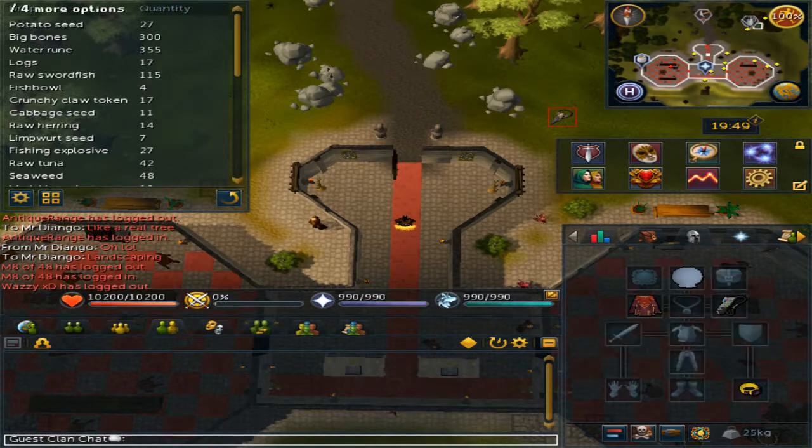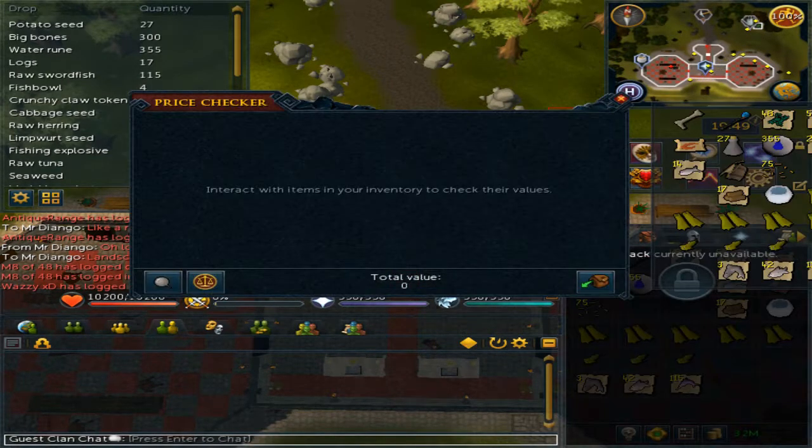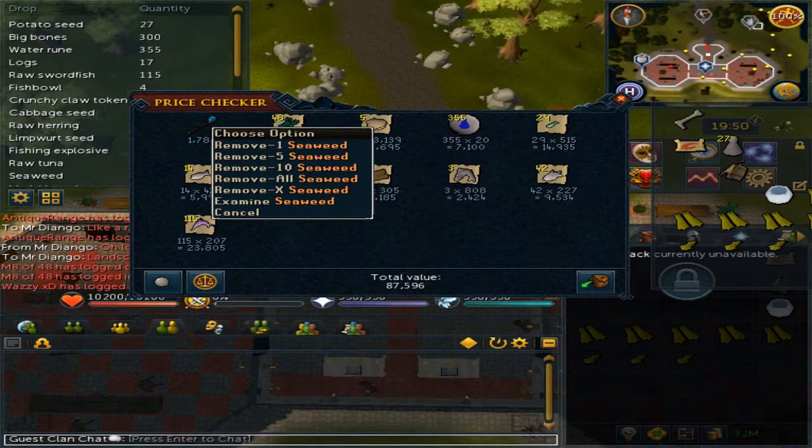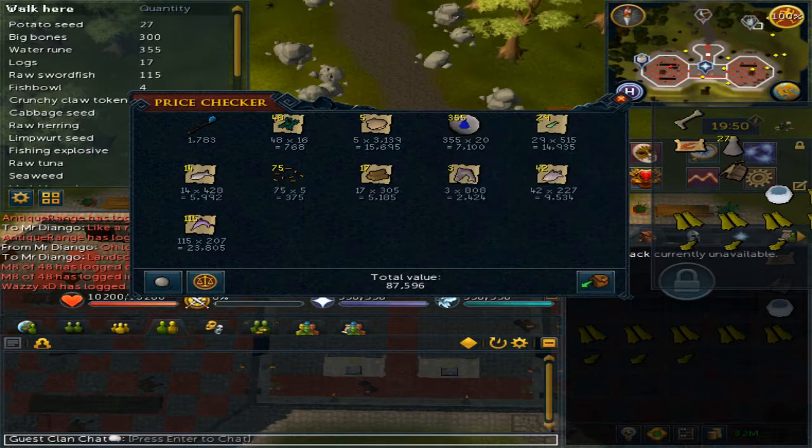The total loot is about 90k, but most of the items will not sell for the listed price. For instance, the herring says 428 coins — I was not able to sell them for even 50 coins. The same thing goes with the seaweed and the raw sardine.